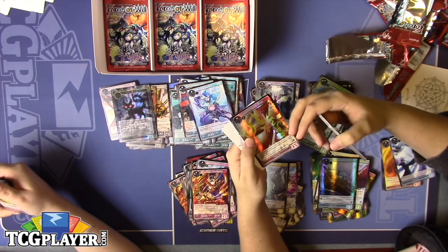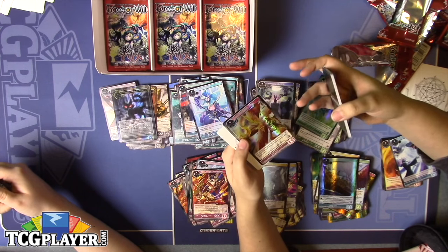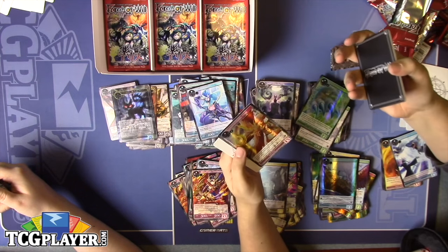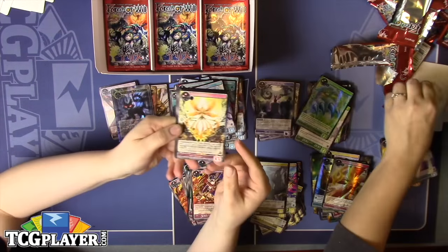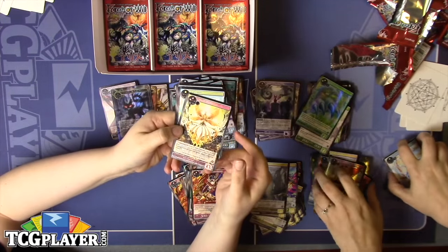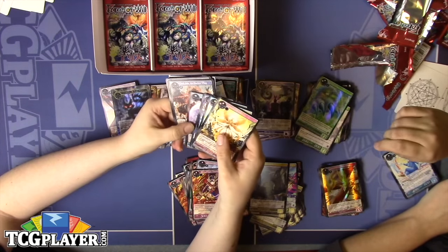Beat of the Phoenix Wings is pretty good — it deals 500 across the board to each resonator with flying. And if you're using Sylvia, it does 500 to everything instead. And Furn Ascenders — it can actually target J-Resonators, which is nice to deal 700 damage to them. It also gets rid of their Imperishable.